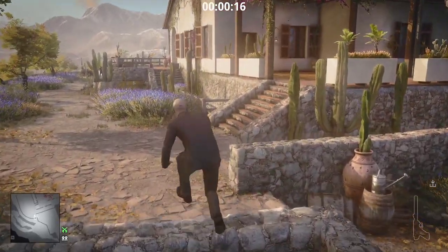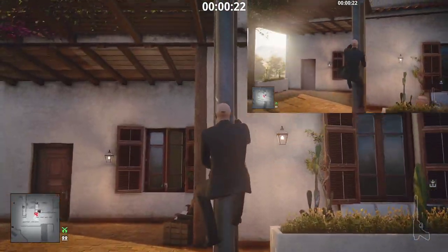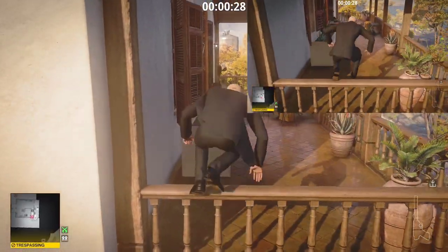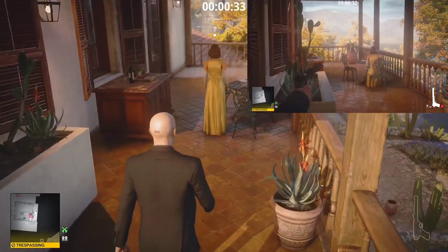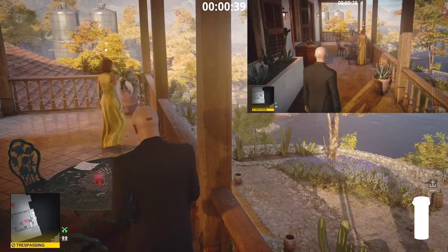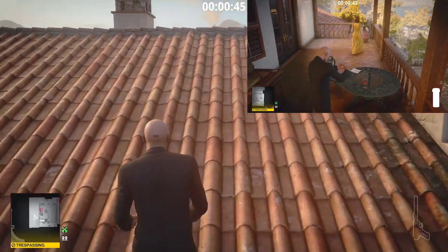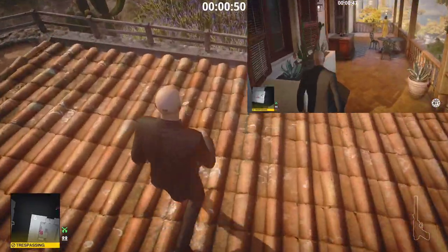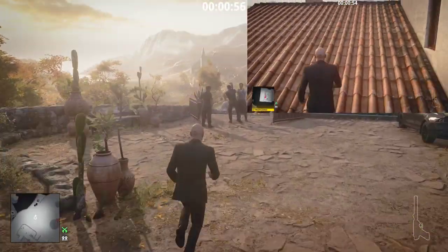Hitman 3 loves its proximity-based triggers, especially in Mendoza. On screen now are two similar playthroughs of the same level. 47 is starting at the shrine, climbing onto Yates' house, and poisoning his wine before running to the party below. On the big screen is a run where I poison the wine and leave; on the little screen is another where I do the same but leave an RFID coin nearby. Dawn and Valentina's behavior here is dictated by 47's proximity to the couple. As you can see on the coinless run, if you run away before Dawn and Valentina start talking, they don't talk at all.